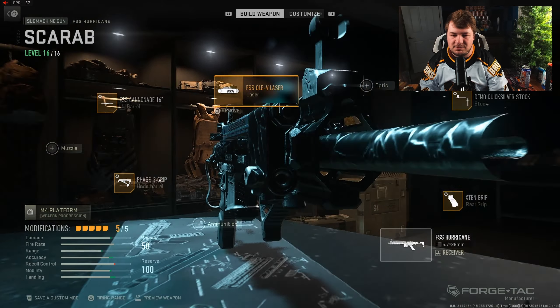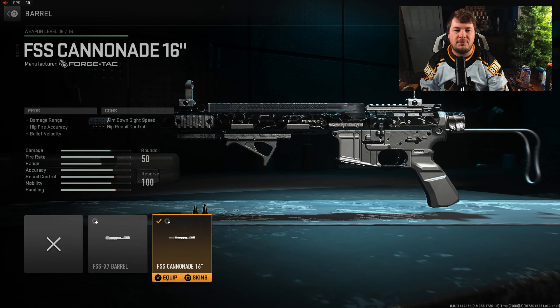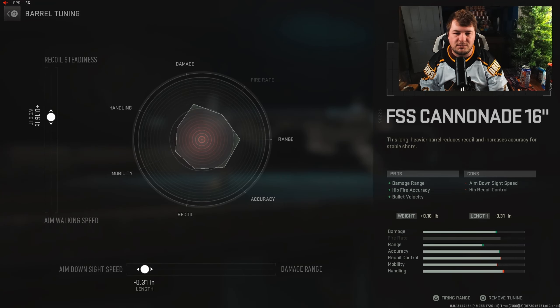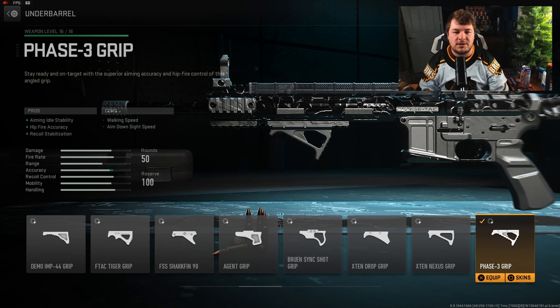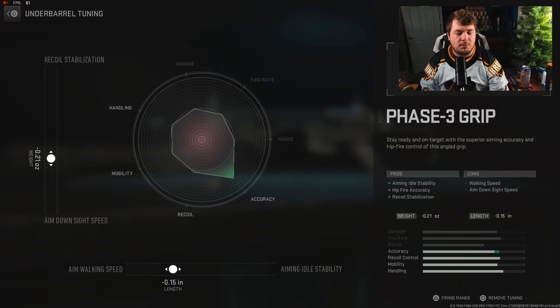For the laser, the FSS OLevey laser gives aim-down-sight speed, aiming stability, and sprint-to-fire speed. For the barrel, the Cannonade 16-inch provides damage range, bullet velocity, and hip-fire accuracy — tuned to plus 0.16 towards recoil steadiness and negative 0.31 towards aim-down-sight speed. The last attachment is the Phase 3 grip for recoil stabilization, hip-fire accuracy, and aiming idle stability, tuned to negative 0.21 towards aim-down-sight speed and negative 0.15 towards aim walking speed.